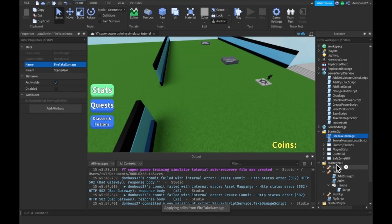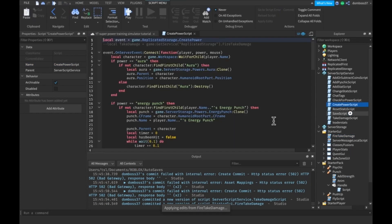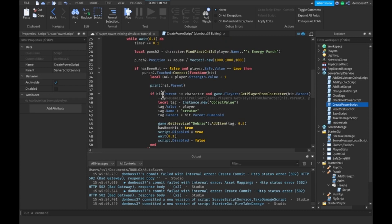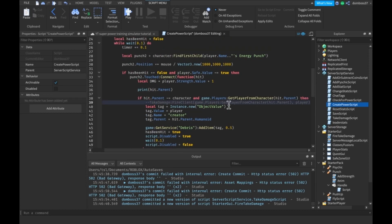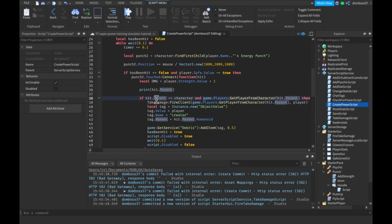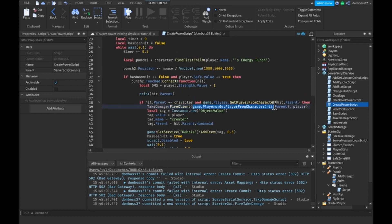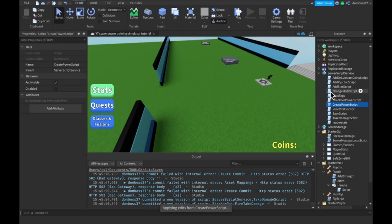Now go to the CreatePower script, and anywhere we do damage, make a local takeDamage variable equal to game:GetService(ReplicatedStorage).FireTakeDamage. Then down here, before we make the creator tag, call takeDamage:FireClient and pass in the player and the player who shot at us.